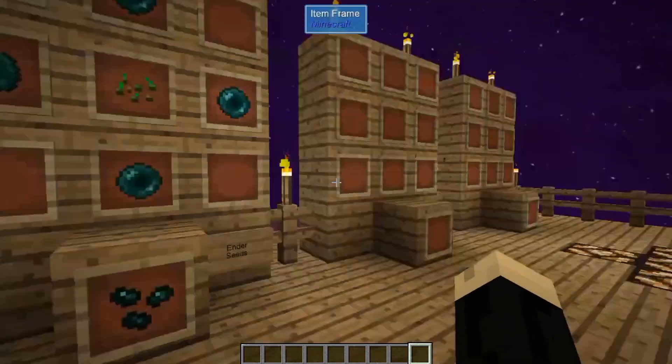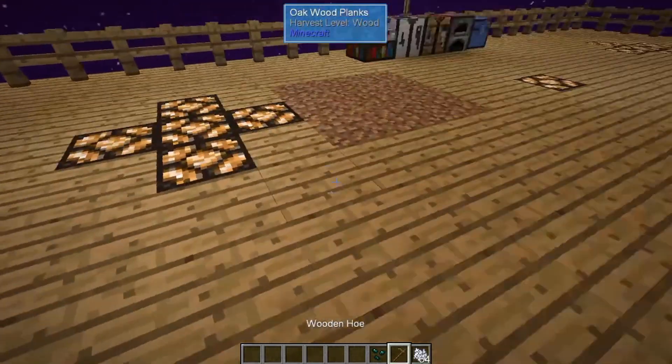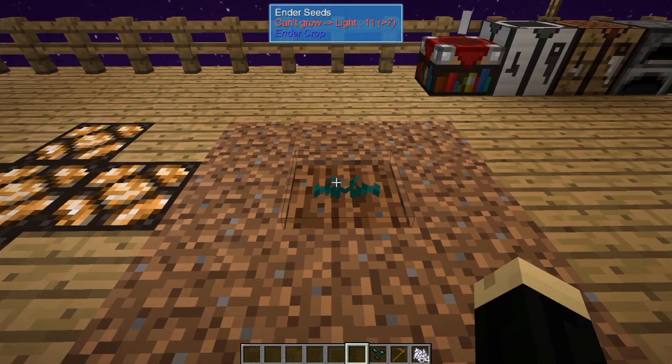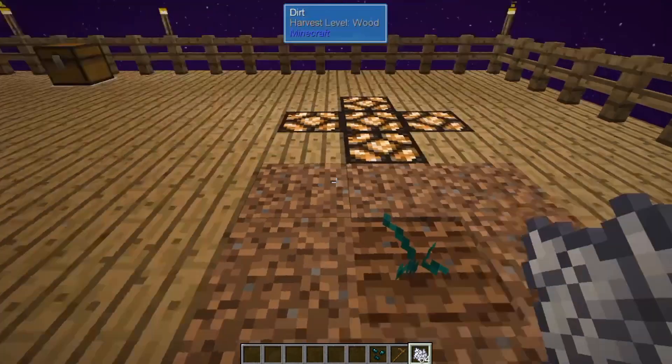So once you have your ender seed, it comes time to plant it. Here I have a little patch of dirt. We're going to till and put down our ender seed. Right off the bat, at the top of the screen, you're going to notice that it says ender seeds can't grow as the light is 11, which is greater than seven. Ender seeds require darkness in order to grow. So if it says can't grow, that means it is too bright. Even bone meal will not cause it to grow, so you need a place that has darkness.